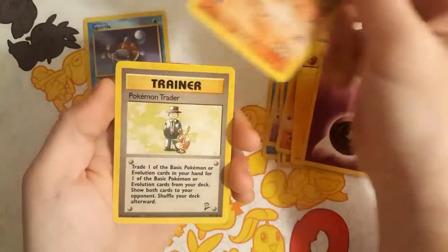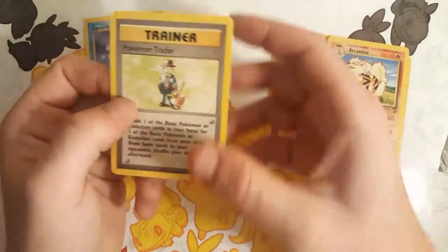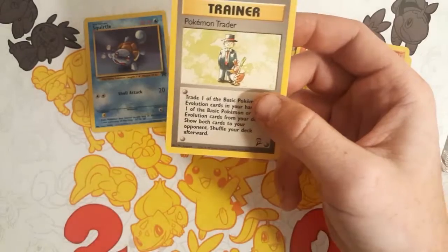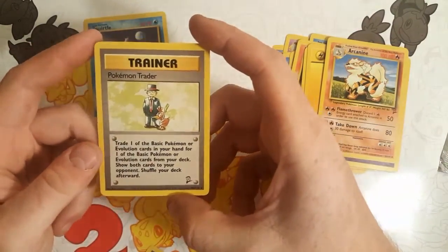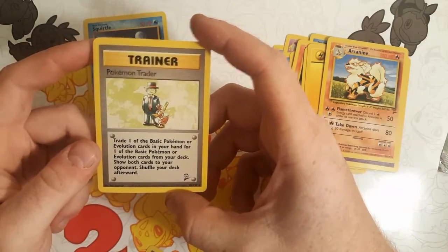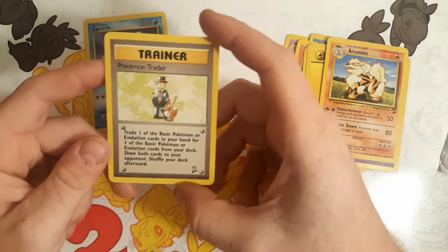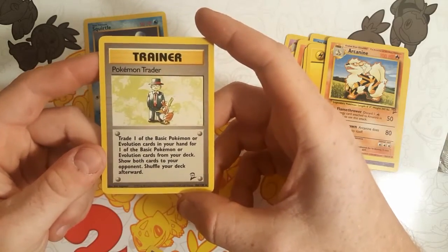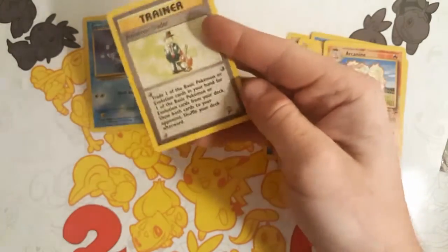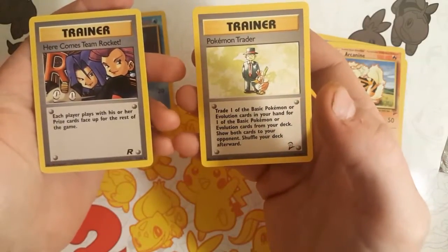And for the last card, we have a Non-Holo Pokemon Trainer Rare, but that's okay. It's such a joy opening these vintage packs up. Obviously it's very hard nowadays to get a holographic card, because let's face it, most of these vintage packs have all been mapped. The less time goes by, the fewer good packs there are out there. But it's still a thrill to open these up and have them for a collection. So we've got this Pokemon Trainer as our rare, and the Here Comes Team Rocket as our rare out of the other pack.